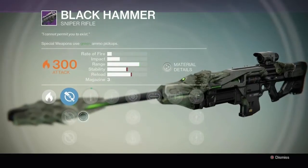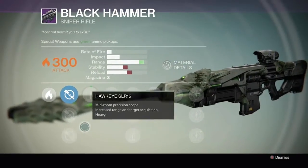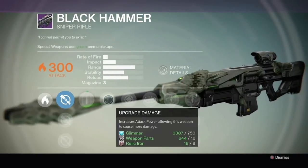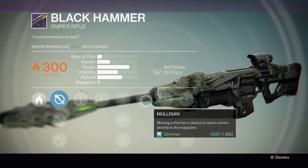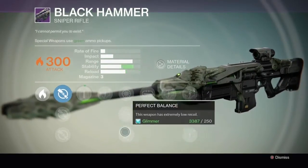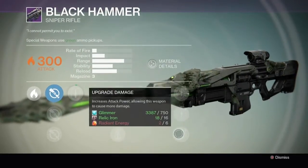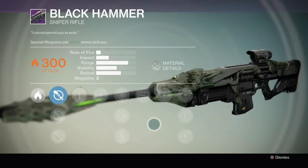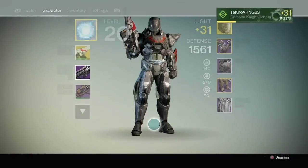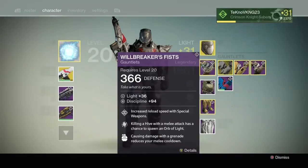I got to run through and pick up some gear and get the raid experience, which was pretty awesome. This is the Black Hammer — I got this after we killed Crota, probably my favorite drop of the night. It's got the White Nail perk, which lets you chain headshots without reloading at all. It just annihilates bosses — you can take down the Devil Walker tank on Sepiks Prime in about 15 seconds.